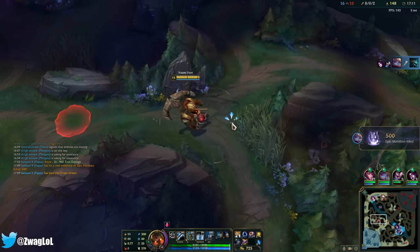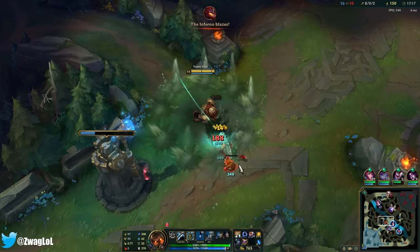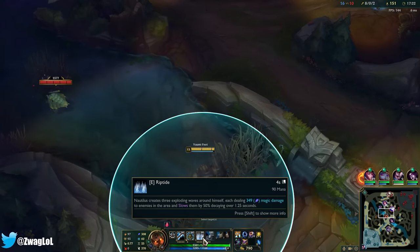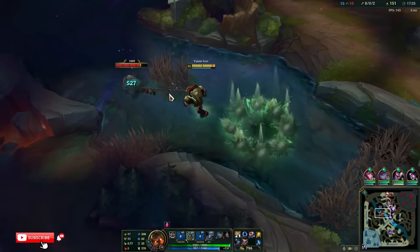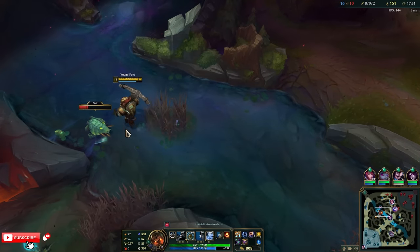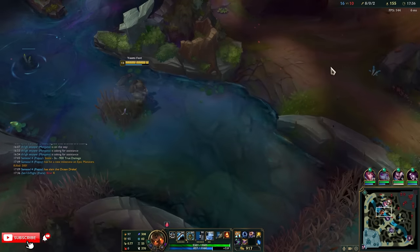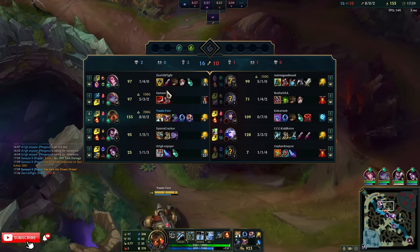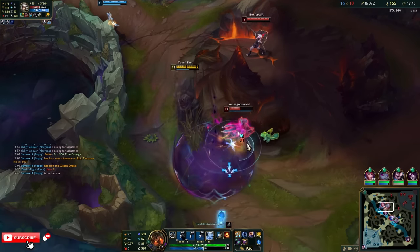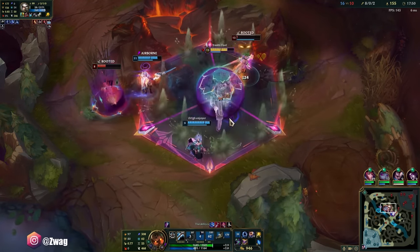If you do the auto reset, they have a small window to get out of it, and you might not hit your E if they flash or dash. You can also use the E while you're pulling in with the Q, but you have to do it a little bit later. I like to wait until I'm on top of them, because then if they do dash it will still hit them. She doesn't have MR.